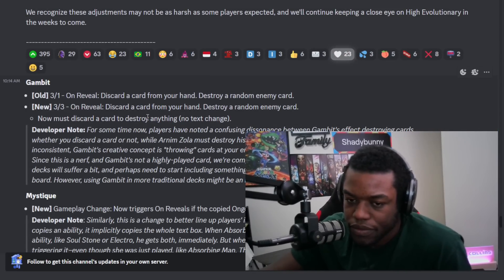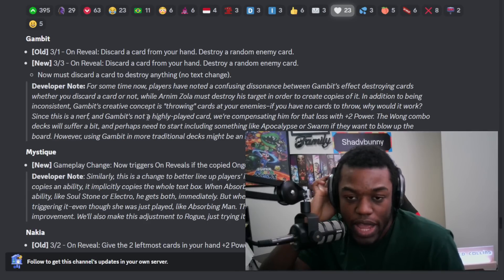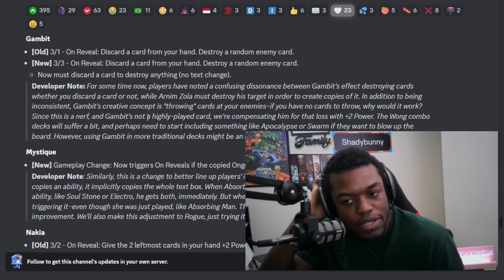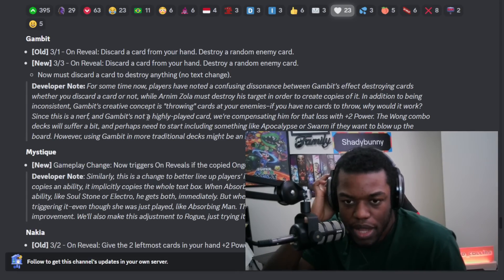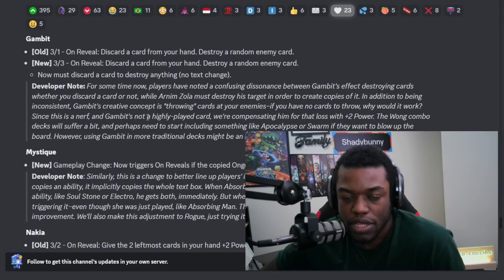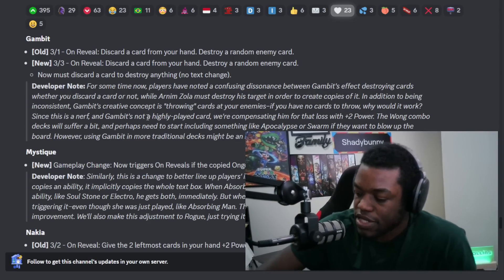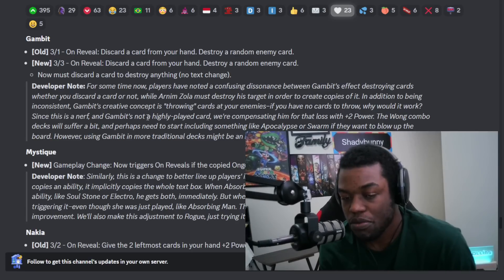Gambit is getting a plus-two power buff. That's interesting because Gambit can be really strong. Now if you destroy like four power, it's a 3/7 — and you can easily do that. This might make you try out Gambit more. The issue with destroy right now is Spider-Ham wrecks it badly, but if you're playing an Infinite variant of discard, you can definitely get away with running more Gambit. I think this becomes more of an auto-include in discard decks compared to Moon Knight and Sword Master. Obviously it's a nerf for the Negative-Gambit combo, but that was kind of a meme, so I don't mind it.